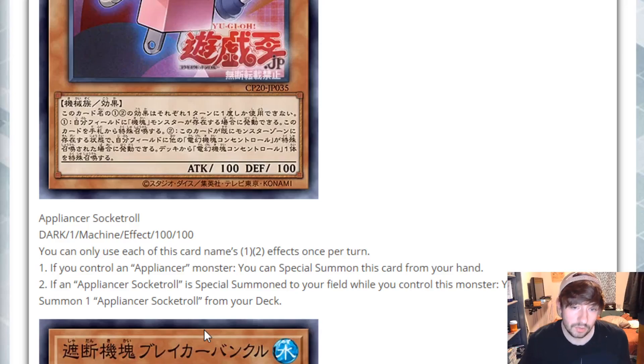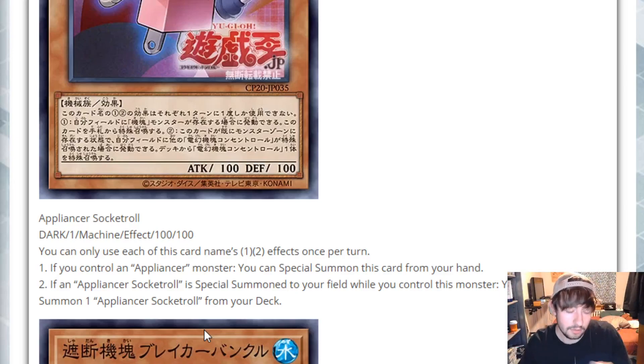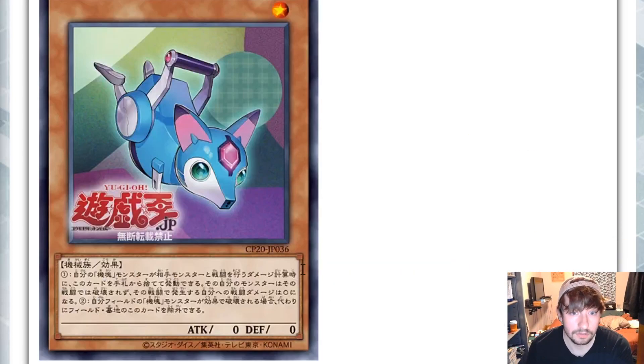Second effect: if an Appliancer Socketroll is Special Summoned to your field while you control this monster, you can Special Summon one Appliancer Socketroll from your deck. It has to be specifically a Socketroll, not just another Appliancer monster being summoned. But if you open two, you Normal Summon one, Special Summon the second, and then you'd be able to Special Summon the third off of the first. You get extra bodies on the field — this deck seems very efficient with its bodies on board, which is pretty cool.